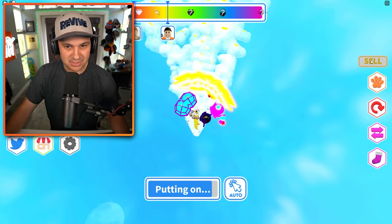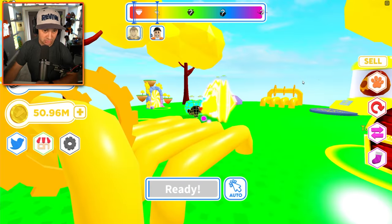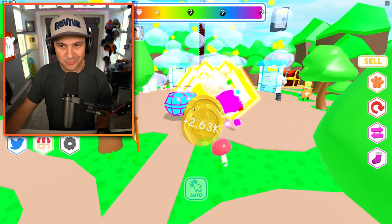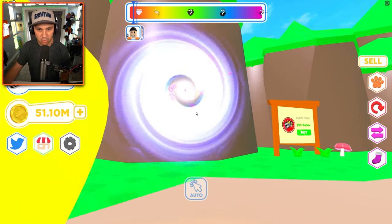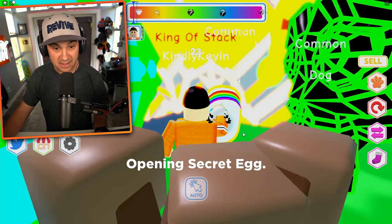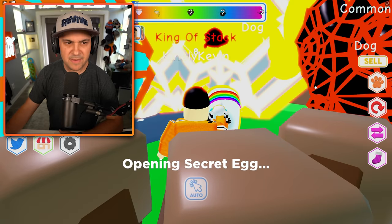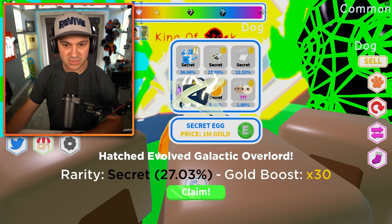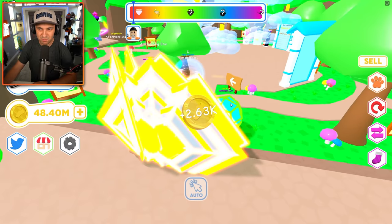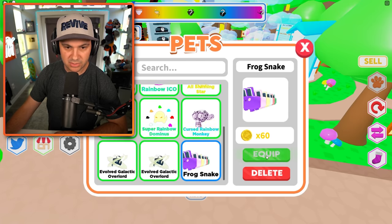We need to sell these shoes — let's do it. Now we are much shorter than we used to be, by about 5,000 shoes, but we're very rich. Let's go back to the mainland and see what we can do with our newfound riches. There's a portal — I'm going in! Secret eggs — I've got the money now. Galactic overlord, that's fine. I think I can add six more pets to my roster, so I'll buy six secret pets.